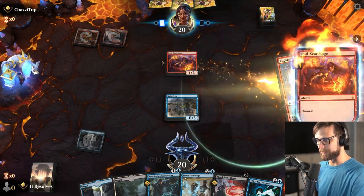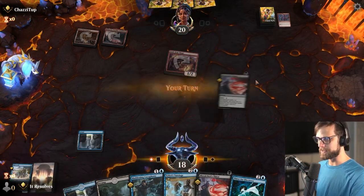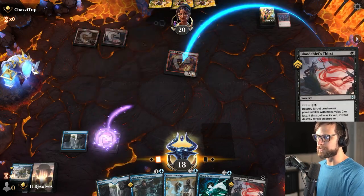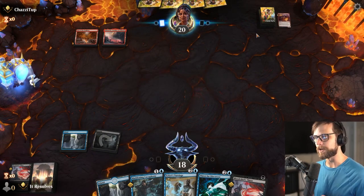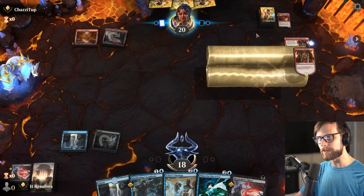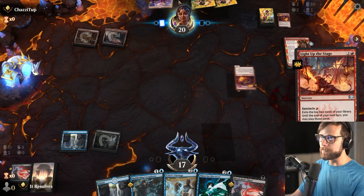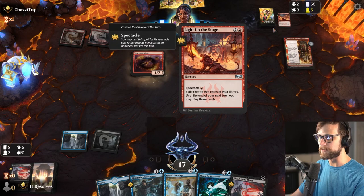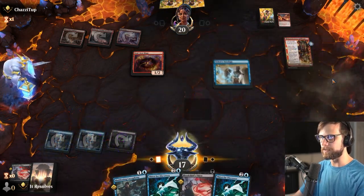They're obviously going to be able to burn us. The good news is we actually can deal with the Soulscar Mage with the Blood Chief's Thirst, and I actually will go ahead and do this. We don't want to take too much damage. With the opponent mulliganing down as well, we're setting ourselves up to deal with most of what they're doing, get that Tutelage down, and really start to take over. They do have a follow-up Light Up the Stage, which is very good for them just to refill the hand. Let's go ahead and drop the Tutelage now — we want to get this going as quickly as we can.